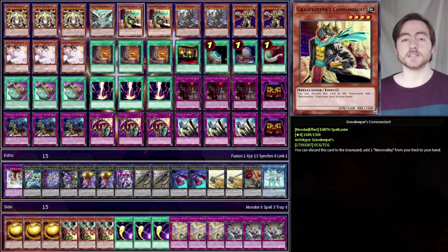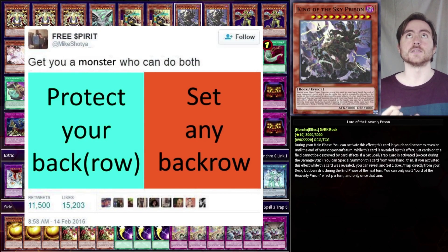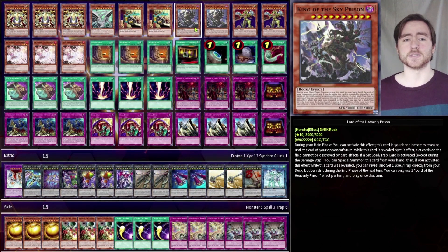Then 2 Gravekeeper's Commandant. This can be discarded to search Necrovalley. 2 Lord of the Heavenly Prison. This can protect our back row, special summon itself as a level 10 monster, and set any spell or trap from the deck. It's just a really good card, but sadly it doesn't do anything going second.